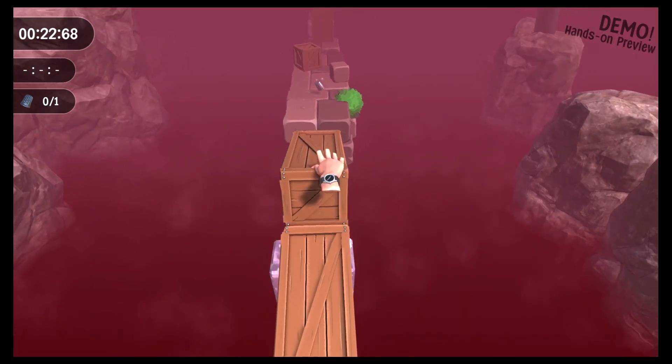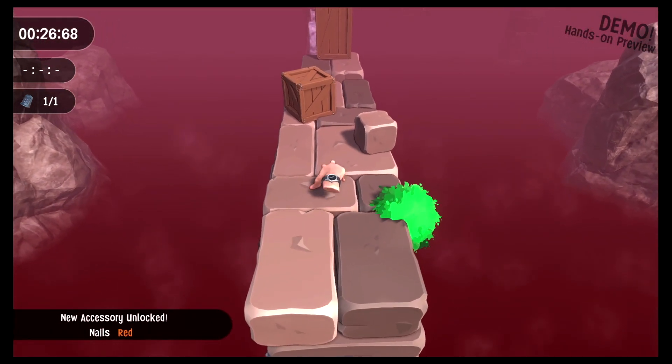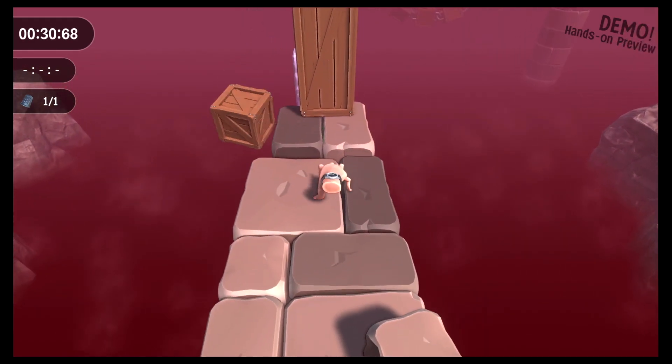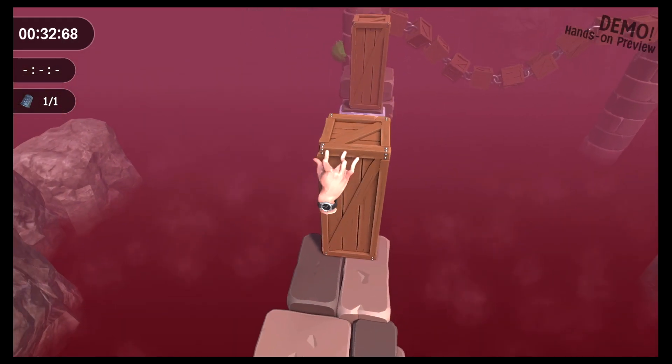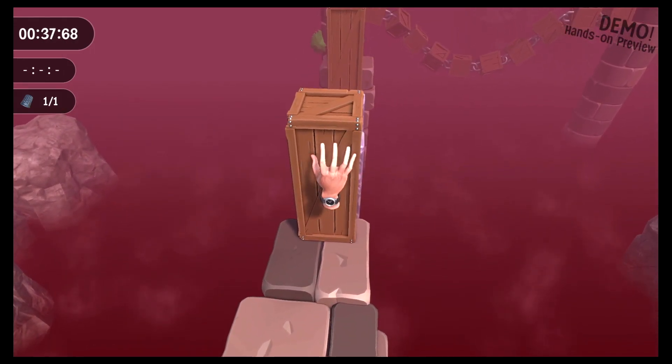No, no — go the other way! Dang it. All right, hopefully we can make this jump. Yeah, we can. Got the thimble — thank you. We unlocked some nails, some red nails. Climb on this. Do I need to flick it? Can I flick it from here? That doesn't really do anything when I'm on it.